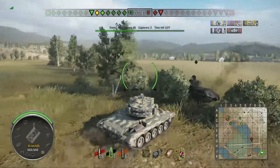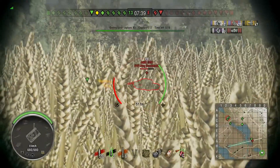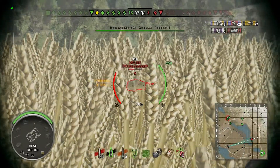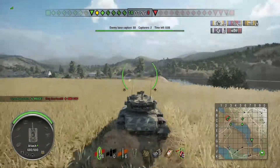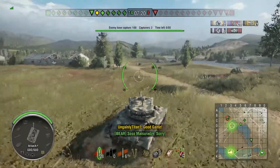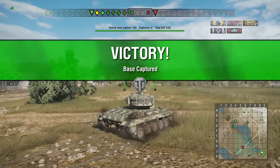That medium tank is circling the T-28 prototype, and I'm going to give what assistance I can from across the map. That's the end of the enemy medium tank, though I didn't manage to get any effective fire in. The game is almost over because we've almost completed the cap and we haven't found the tank destroyer yet — he just popped up now. I managed to detect him, but that's it — it's too late to do anything about it.